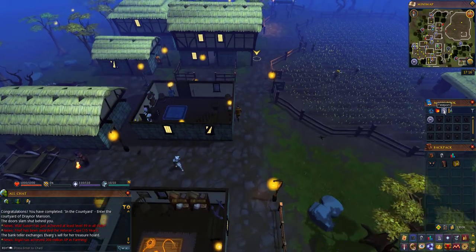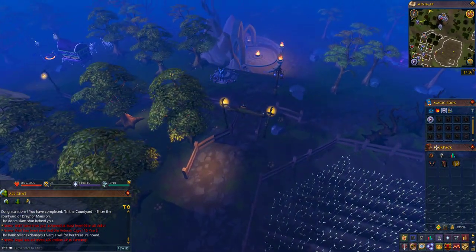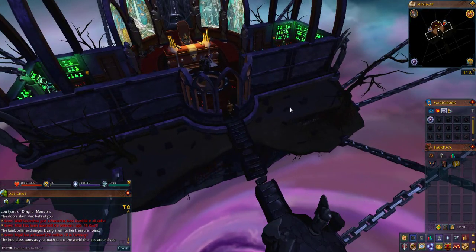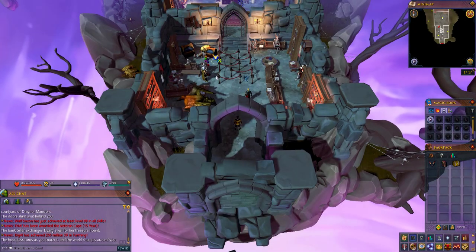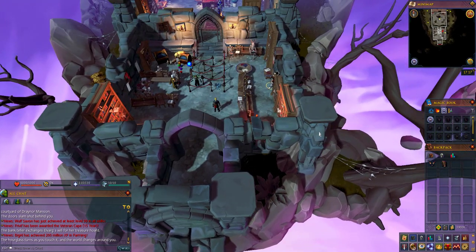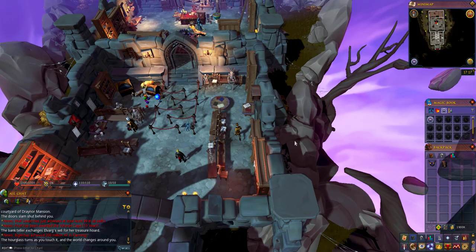Once you've got the treasure hoard and have turned off the range, run back north past the Draynor lodestone and click on Death's hourglass to teleport back to Death's office. Once you're in Death's office, run up the steps and go through the door to the right for Clojure's study. Speak to Elvarg on the left with the chest in your inventory, go through her dialogue and she will teleport away, then go over to the right and do the same with Count Draynor. This gets rid of all the NPCs waiting in line, so you can now speak to Clojure as you are next in line.